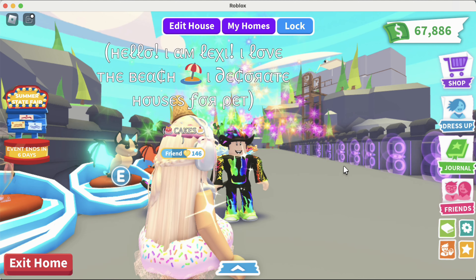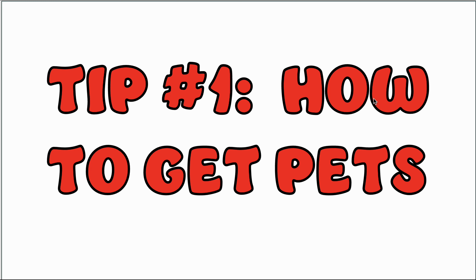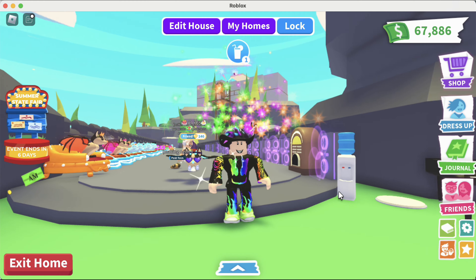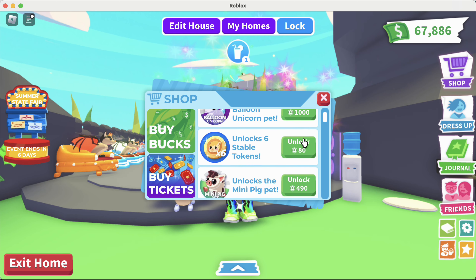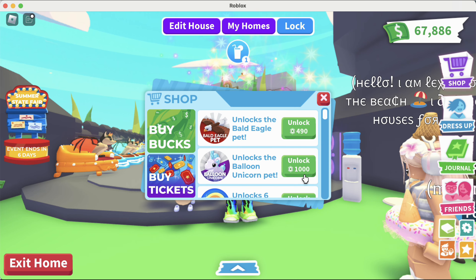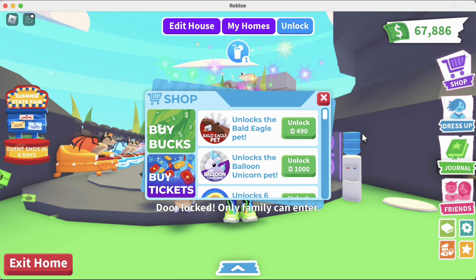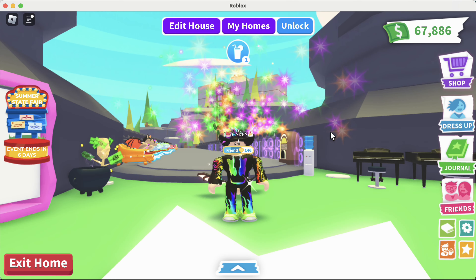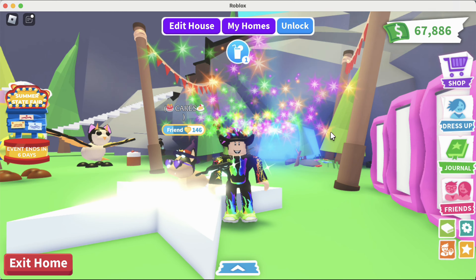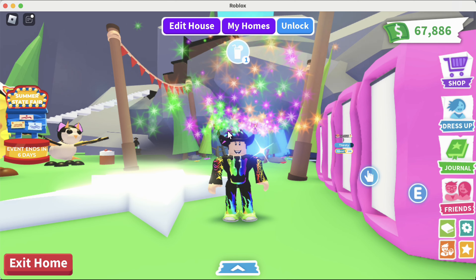Step number one: how to get pets. There are two or three ways. One is you have Robux and you're able to buy pets — like the mini pig or the balloon unicorn. Everything I'm going to tell you is way simpler if you have Robux, but the same principles apply. If you don't have Robux, like me, you have to trade for pretty much everything. Either way, the first thing you've got to do is get pets.